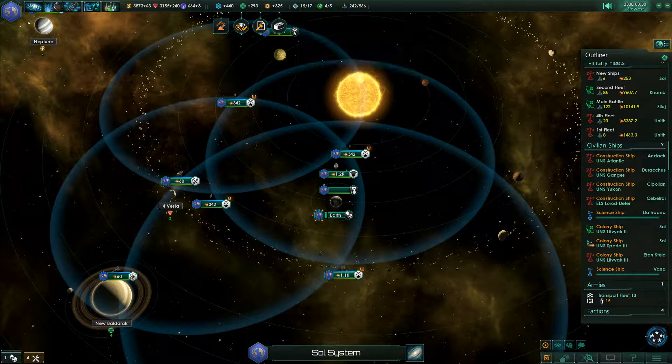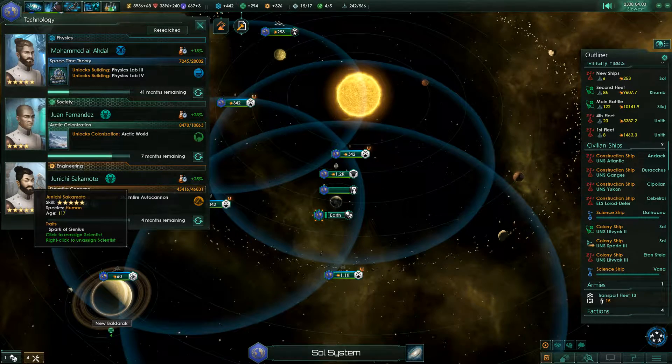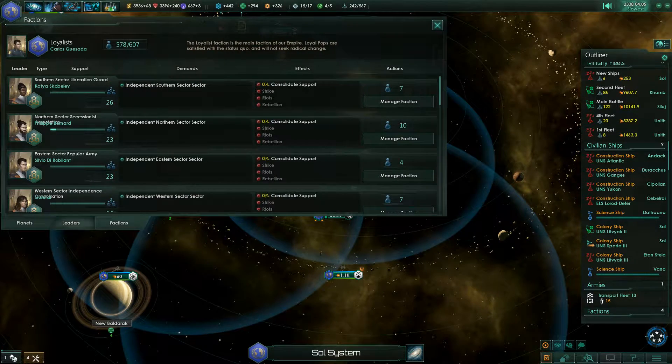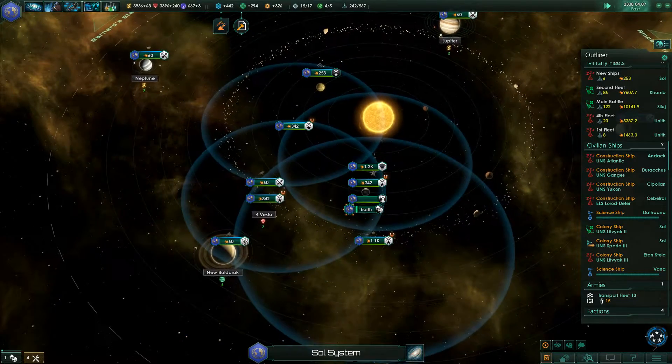One of our governors has leveled up — service construction, etc. Now, do I have all my leaders working diligently? That's the youngest one. Are there any empty leader slots? Not at the moment. So let's accelerate time again.